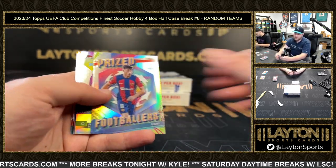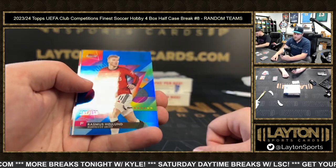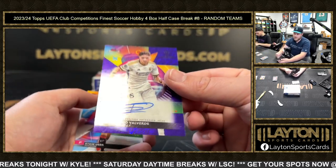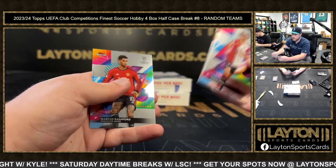Prize Footballers Pedri, refractor Charondi Sambo blue, Rasmus Haaland to 150 for Man United and Friends, Federico Valverde purple shimmer auto to 199 Real Madrid — congrats on that, Federico Valverde.